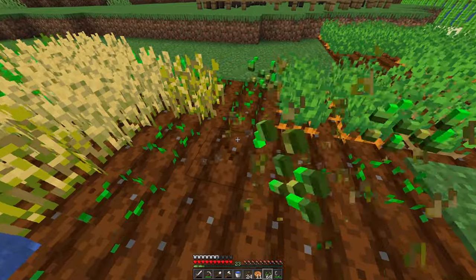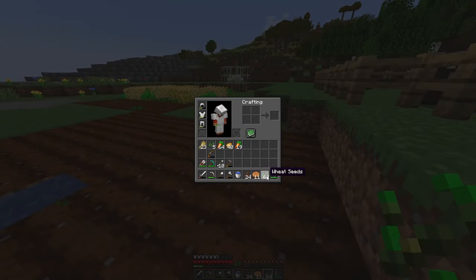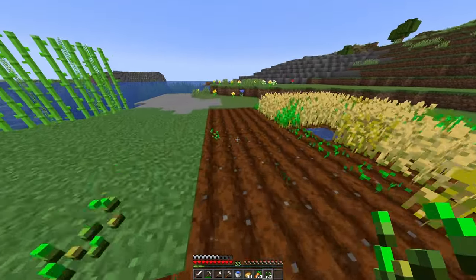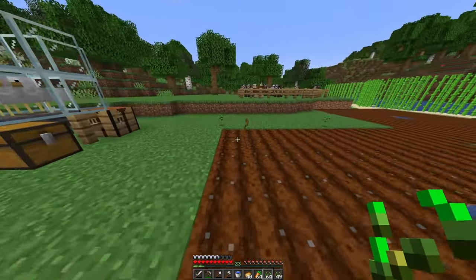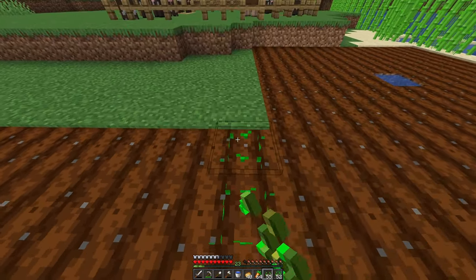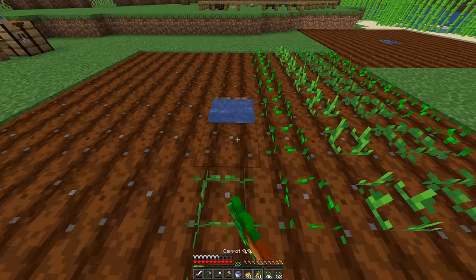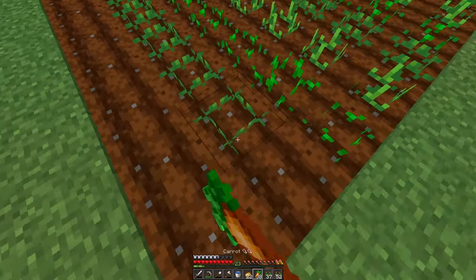I should probably just get rid of all these and replant. Let's go ahead and harvest all these crops because it's going to take a while for them to grow anyway. So if we alternate it — wheat and then carrots, and then potato — wheat, carrot, potato, and repeat.